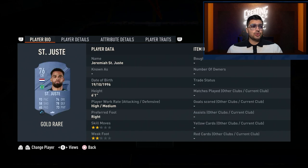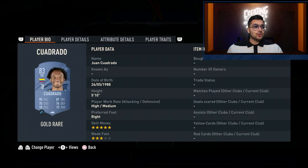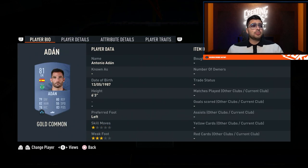Liga NOS has decent center backs — not too highly rated but good defending and pace. Sanches has 93 pace and this team is very sweaty overall, except maybe the front three who you won't see too often but are very good. Cuadrado finishes it off with the goalkeeper to make it a really sweaty team. Adon is in there for the chemistry. I'd love to see how people do with this team — let me know in the comments.